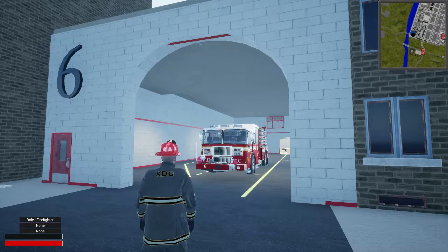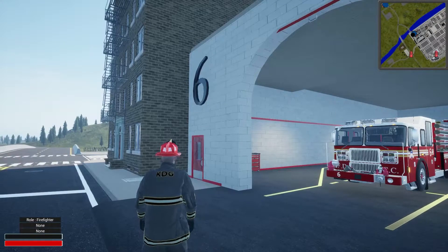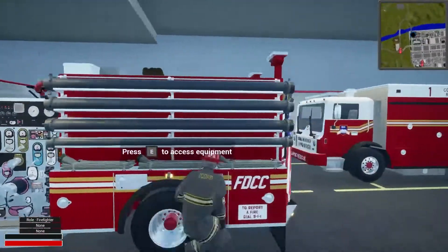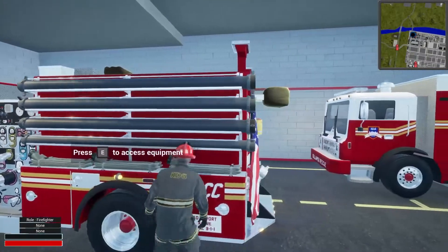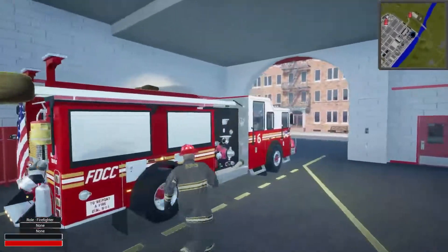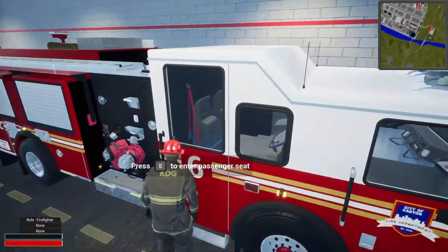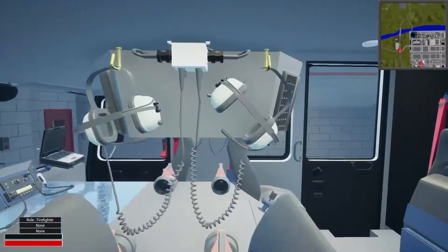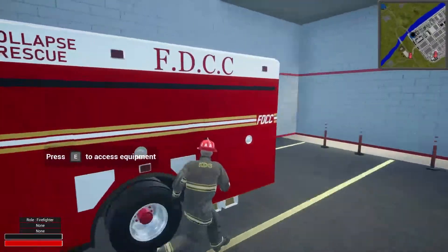What's going on everybody, welcome back to the channel. This is another video of Into the Flames. We are starting at Fire Station 6 — we will be Captain 6 from Station 6, driving this nice engine. It almost reminds me of a New York engine, but it's FDCC, Canton County, similar to New York City. You can see on the inside it looks really good.